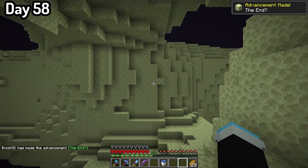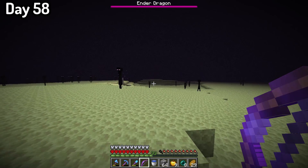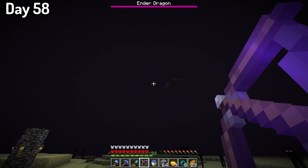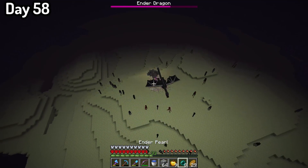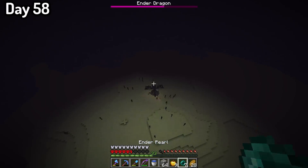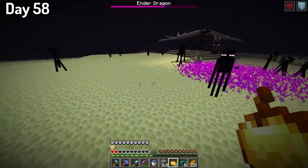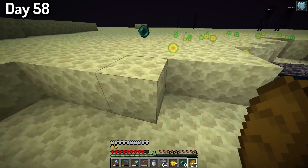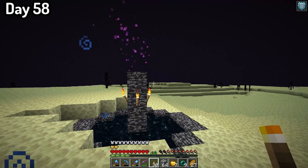Going through the ender portal, I was ready to defeat the ender dragon. But once I made it to the end, I was greeted with a very interesting sight — the obsidian towers were not there. I guess they were correct with saying this was an experimental snapshot, but I'm not complaining, because now I could save arrows and shoot the dragon directly instead of end crystals. I fought hard against the dragon, got knocked down to half a heart, nearly died multiple times, but in the end I came out victorious without dying. I also collected all the XP from the dragon.